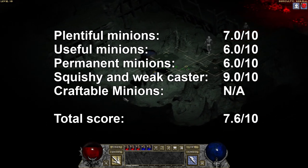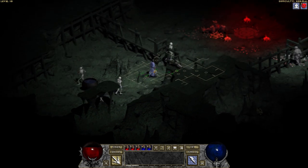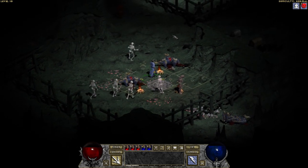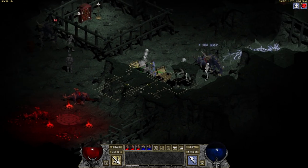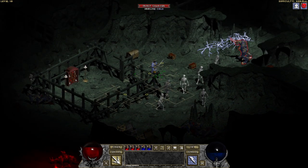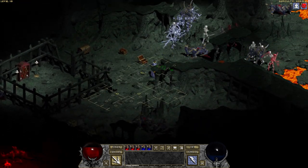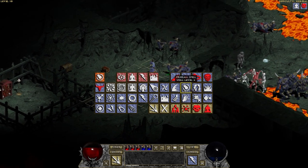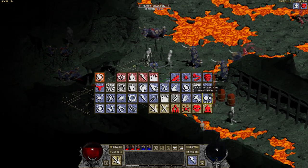This is a fantastic mod though. I'm scoring it a 7.6 out of 10 for its minion mechanics. It does okay on minion quantity - you can have quite a few, but because most of your minions are on a timer, the amount you can have active at any one time is a tad diminutive. The usefulness of the minions suffers a bit - a true minion monster build where your minions do all the work for you is infeasible. In a challenging area, all your minions will do is buy you some time. The minion permanency score suffers as well, because only your skeletons are permanent minions and the rest are on a pretty punishing timer. The caster is pretty weak and squishy, especially with the blood magic aspect, but you're also dealing all the damage as kind of a glass cannon, so I deduct a point there. I prefer to be more of a support role. Thanks for watching - I hope you'll enjoy this mod. I've got more stuff on necromancy coming soon.